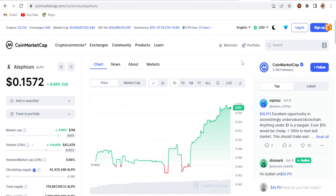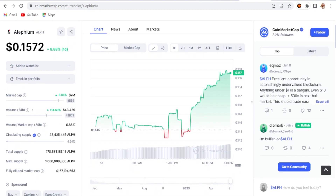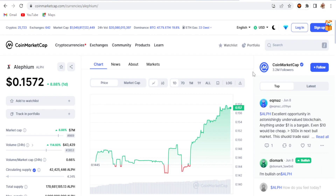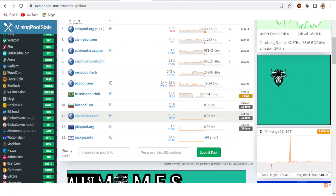Now the price on CoinMarketCap: Alephium is right now at $0.15 and it's pumping 8.88% on the one-day chart. So if you want to mine some Alephium and hold it for the bull run, you can try it on your rigs.